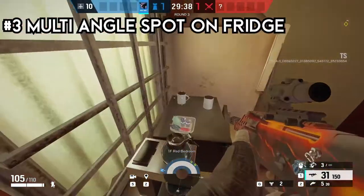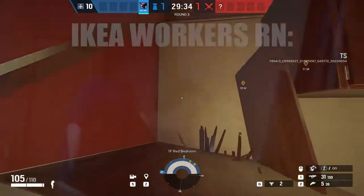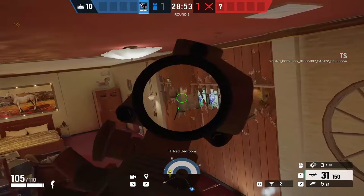This third trick is similar to the last one — you just break these shelves and get on top of the fridge. From there you can create tons of angles.